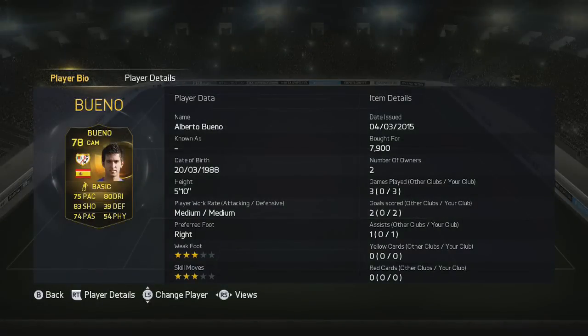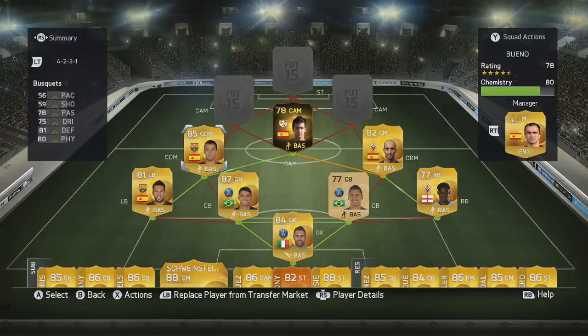Next up we do have a former Derby County player and that is going to be Alberto Bueno — 2 goals in 3 games with 1 assist. Picked him up for 8,000 coins, what a bargain. I picked up another one as well so making profit from him, and he can get some really good long shots going off.